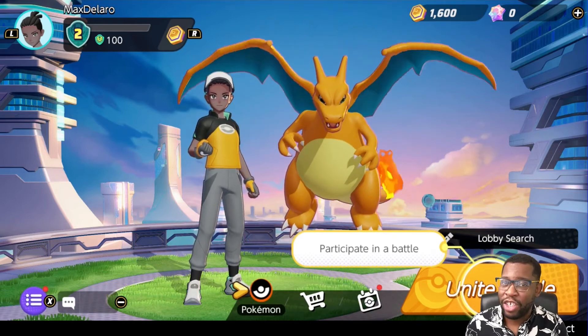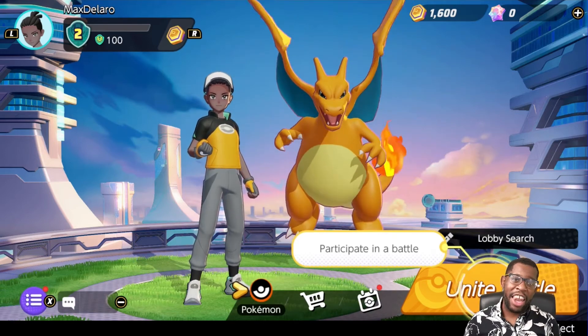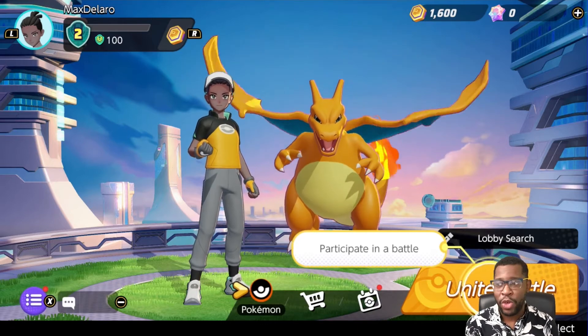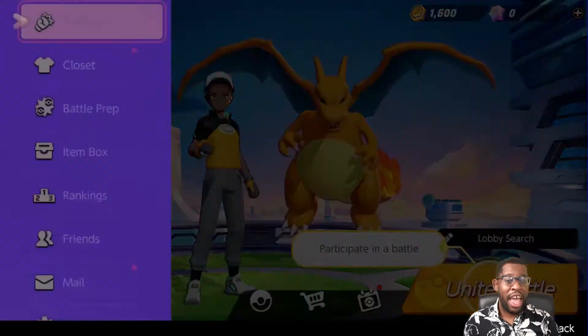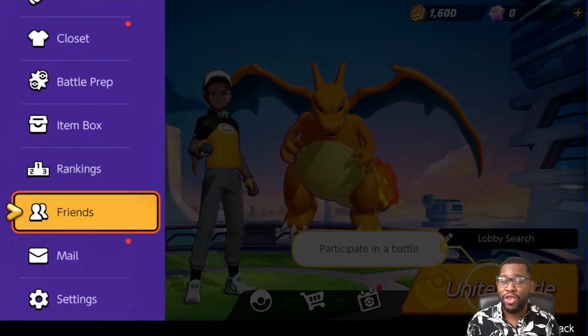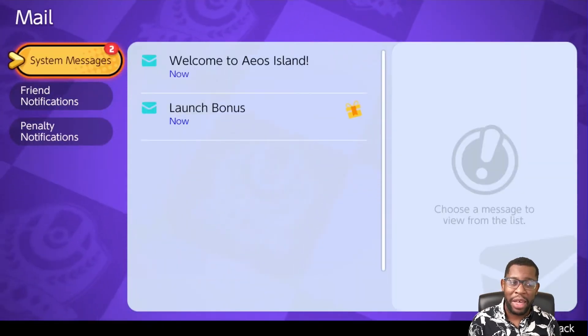I'm going to show you how to get your Zeraora after you log in and play through the tutorial in Pokémon Unite. Once you get to the screen, hit the X button, then scroll down to Mail, and you're going to have two messages.